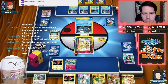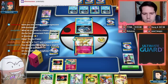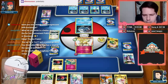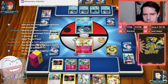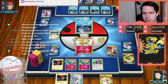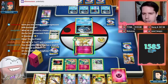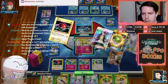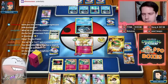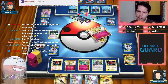I'll evolve here and here, then Nest Ball for another Cernia's and bench it. I'm looking for a Fairy to KO the Frogadier. The problem is I haven't been able to discard energy — didn't get any energy to discard here. I'll evolve the second stage as well. This is going to be a very tough matchup.